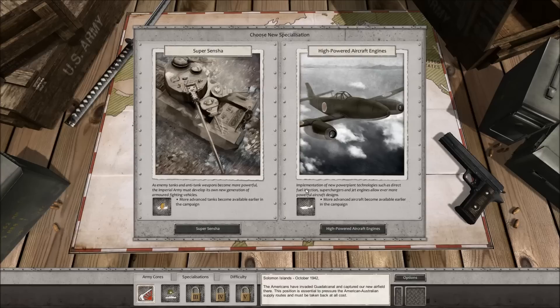I'm counting that as a victory. They still have an aircraft carrier but we sunk quite a few. I don't know if that transfers over or if it's all-or-nothing - in the next mission there might be a return of the aircraft carriers. We'll see. As for right now, I'm feeling pretty darn good about myself. We have a new specialization to choose: the Super Sensha - as enemy tanks and anti-tank weapons become more powerful, the imperial army must develop its own new generation of armored fighting vehicles. More advanced tanks become available earlier in the campaign.